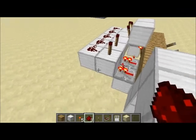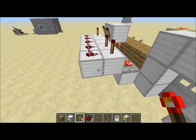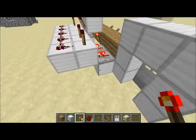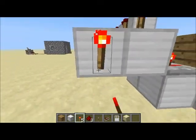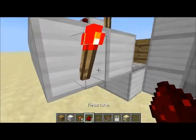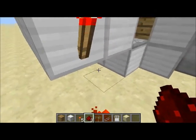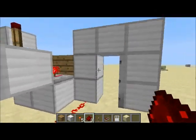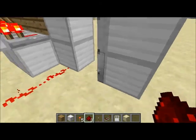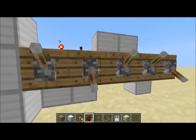Now what you need to do is make sure your torch that you're about to place is not on the one with the redstone torches. Place it where the redstone powder is. Now go directly under the redstone torch and place all the way there to where this conducts onto that. Now you can tell this is on because we have our code — and now it's off.